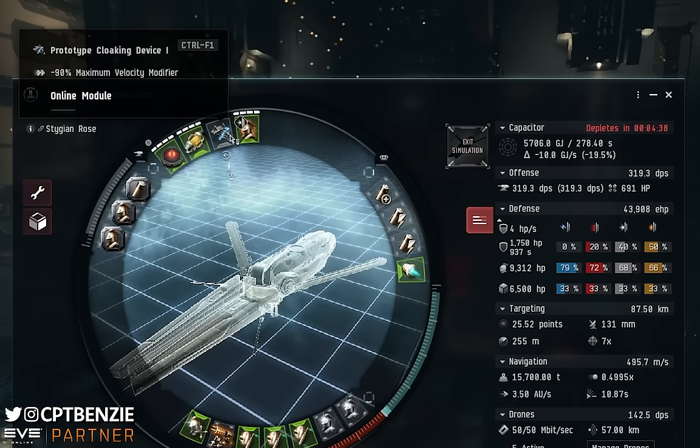For the mid slots, most of this is about capacitor stability, because we're getting a lot of neutralization in these sites. We have a Thukker Large Cap Battery and two Cap Recharger 2s to help with that. There's also a 10MN monopropellant enduring afterburner — you can go for a 10MN 2 or a faction version if you want to bling it. Now, you'll notice we are not cap-stable here — that's because this is kind of lying to you. For the most part I'll actually only be running one or two armor repairers. With one running, we're completely cap-stable at 70.1%, with a 23.3 GJ/s delta. With two running, we maintain cap stability at 46.3% with a 6.7 GJ/s delta.